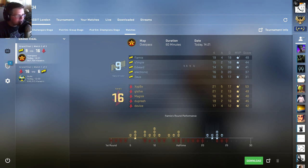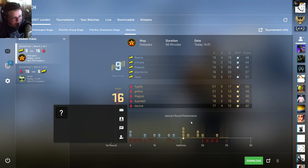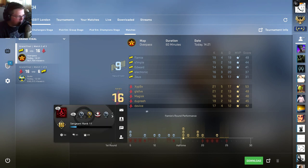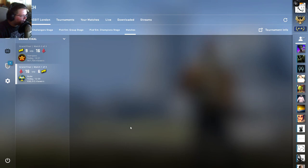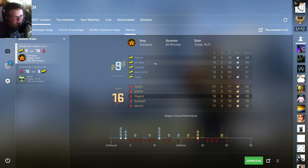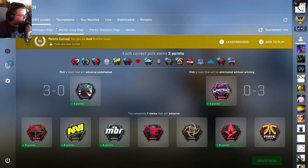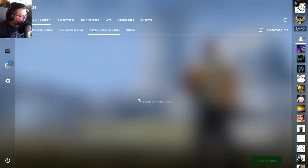In the Overpass game, Flamie was up at the top, and xyp9x and gla1ve — like I said, gla1ve is a really good in-game leader. And device was at the bottom surprisingly — well, Magisk too. Over on Na'Vi, Flamie did fine. But like I said, s1mple was not popping off at all. Either way, you can see these stat lines — they didn't really show up. But yeah, I think that's pretty much it. Overall pretty good — I got the gold pretty convincingly this time.